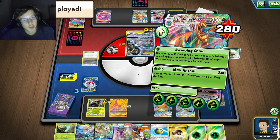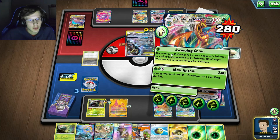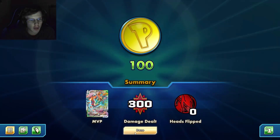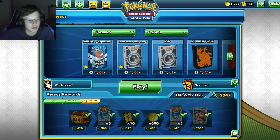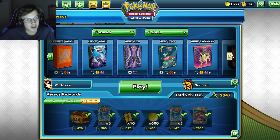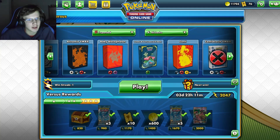I thought because I didn't get that Delmise that I lost - no way! I was totally about to surrender after I didn't get that Delmise, I thought it was GG. But bro, the power of getting enough energy to one-hit tag teams two times. Jesus, that worked!